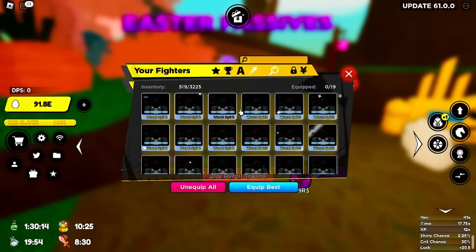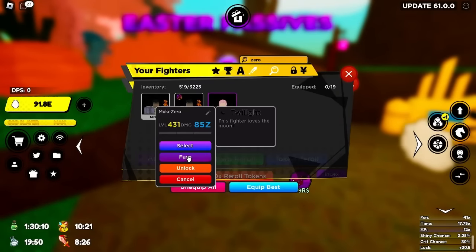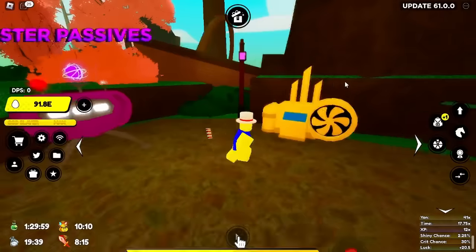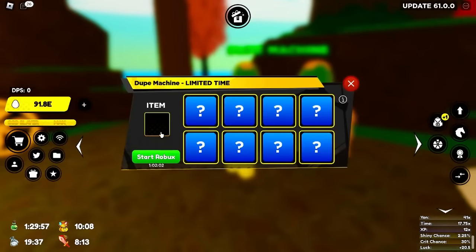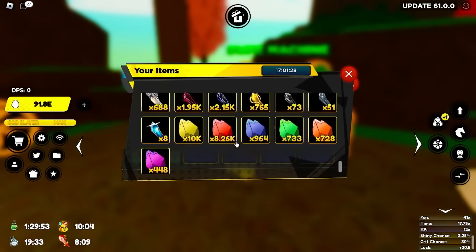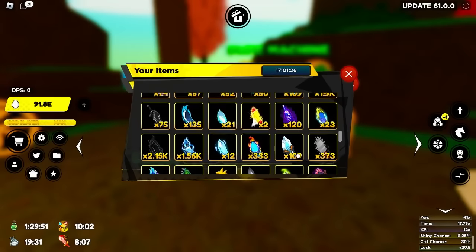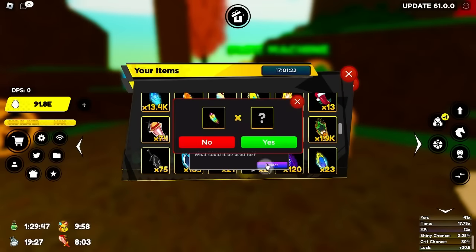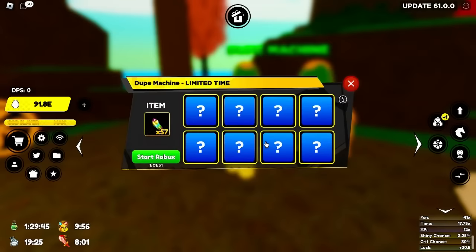You guys can also use this method where you get a common unit and a bunch of Easter Shards, then reroll it - it only costs one shard to reroll. Look at that, now it's at 57, we've got Easter Bunny. If you want to get those Easter Shards, I think you can dupe them. Looking at my inventory I see the Easter Shards but not the Easter Tokens - so you can dupe the shards but not the tokens.